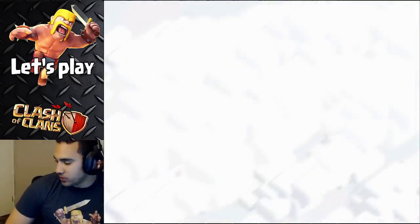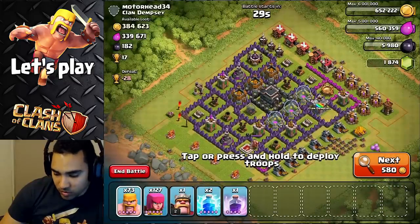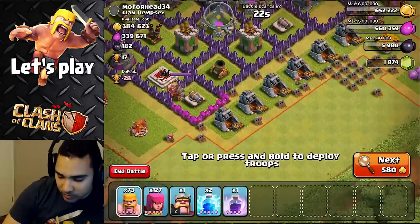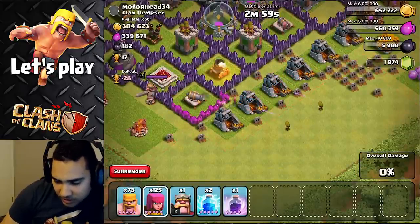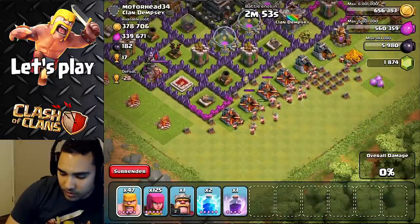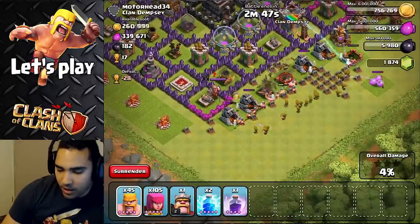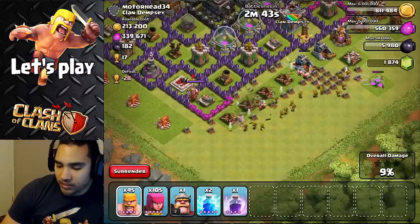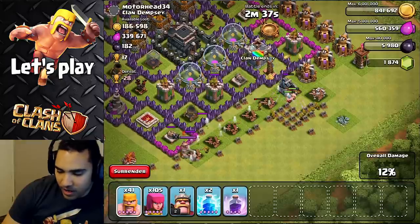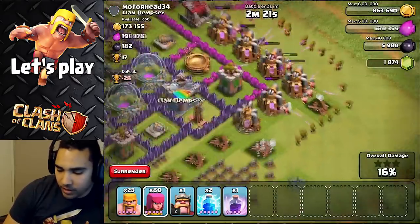I should stop hanging around you because you always hold me back. And look at this — everything's in the collectors. Let's test it out. How much is in it? Oh, it looks like there's a good amount in these collectors. Let's go for it. Yeah, that's about 100,000 in there. We got it, you guys. That's some good loot. I like what I'm seeing. Dang, he had all the money in the collectors. I'm liking it. Look how much money we got.